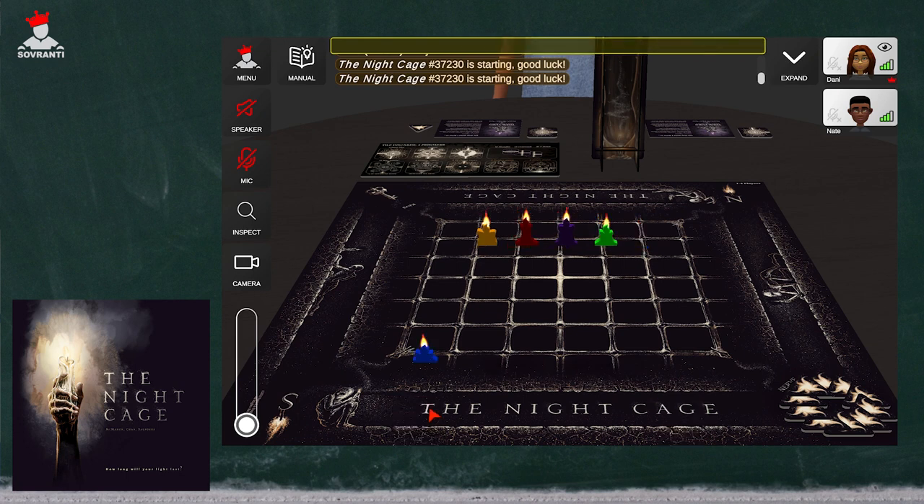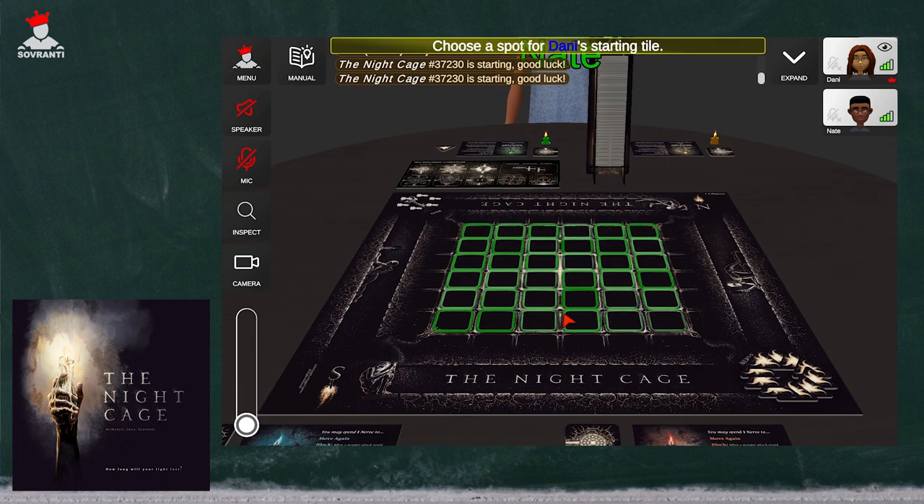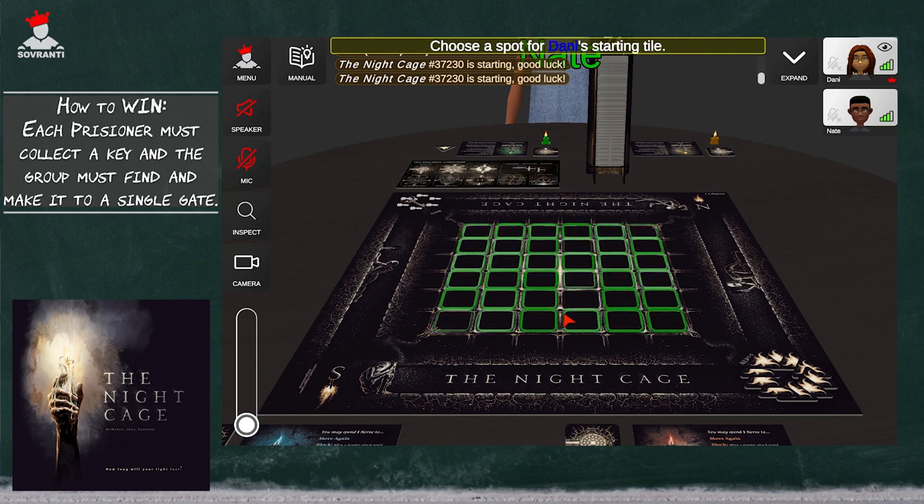I am going to randomize prisoner color and then go ahead and click start game. Let's talk about how to win this game. All players need to collect a key — you all need to be holding a key and make it to a single gate tile in order to win.